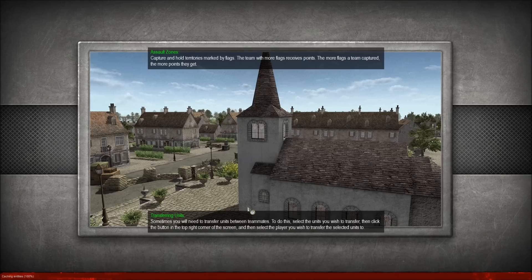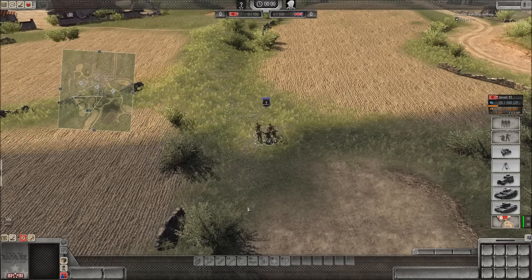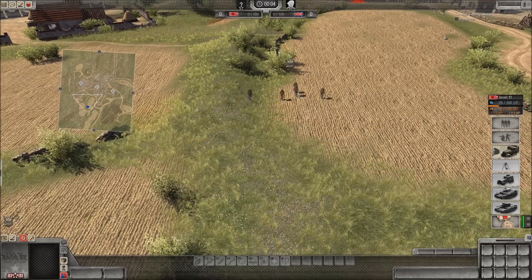I do like this map — it's pretty big and there's quite a bit of room to maneuver. In my opinion, the bigger the better; the smaller maps are worse because you can't maneuver as much. So let's turn off the Fog of War — there we go.